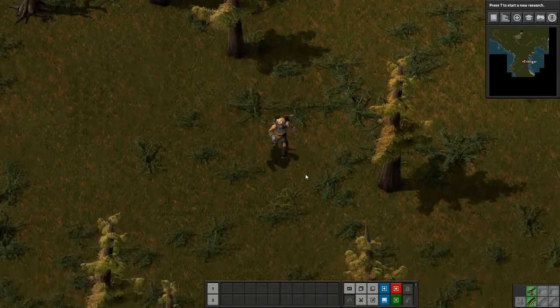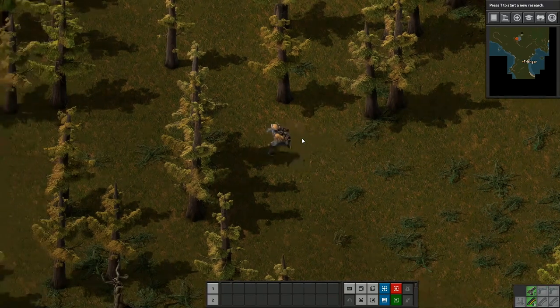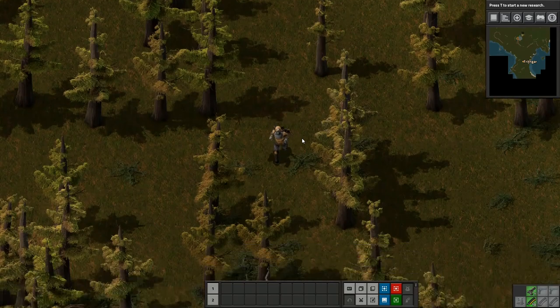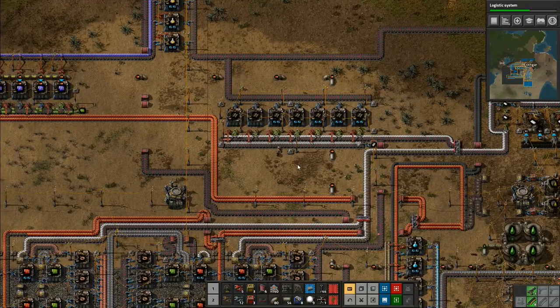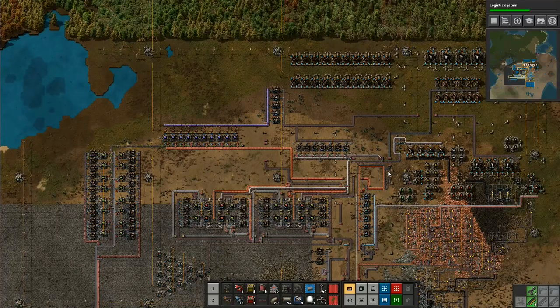Hey folks, it's Frithgar, how you doing? Welcome back to Factorio. We've had a little break, let's get back to building a million minions. Still not getting us what we want, which is more flying robot frames.